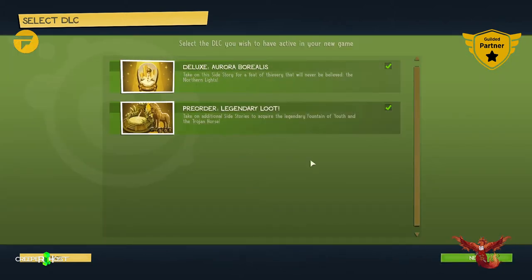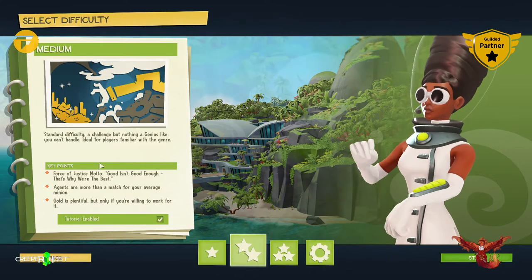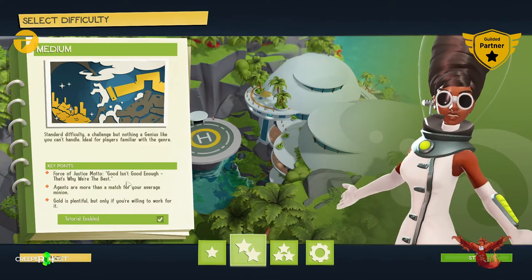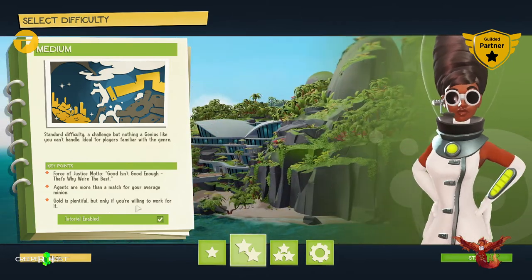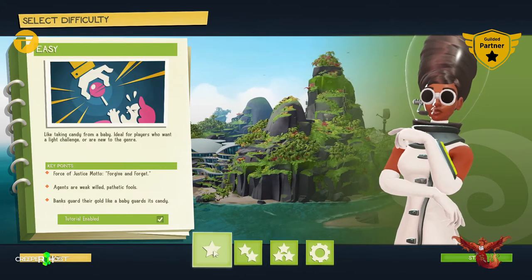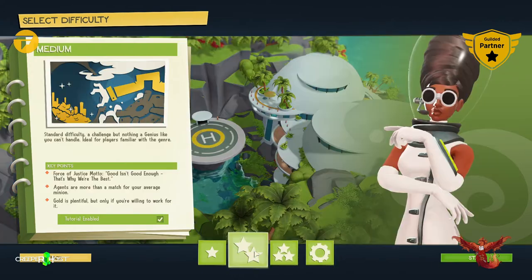Pre-order legendary loot — click the DLC you wish to have active in the new game. Take on the side story of the Thievery That Will Never Be Believed, the Northern Lights. Take on additional side stories to acquire the legendary Fountain of Youth. Standard difficulty — a challenge but nothing a genius can't handle, ideal for players familiar with the genre. Forces of Justice motto: good isn't good enough. Gold is plentiful but only if you're willing to work for it. This one's a challenge for most diabolical geniuses, ideal for players looking for an extra challenge. Okay we're not gonna do that — we're gonna do medium.